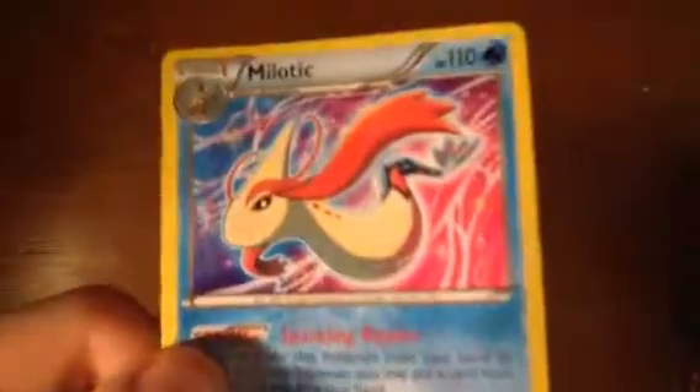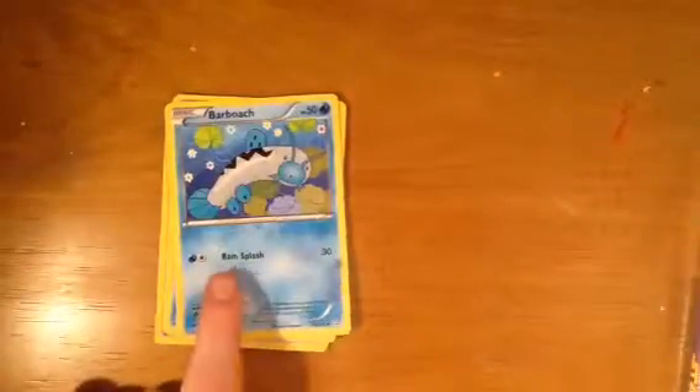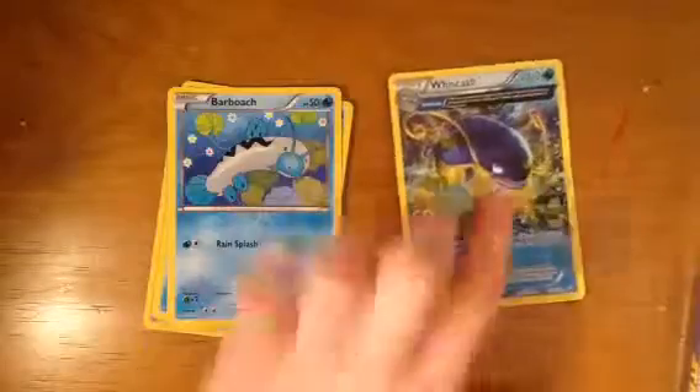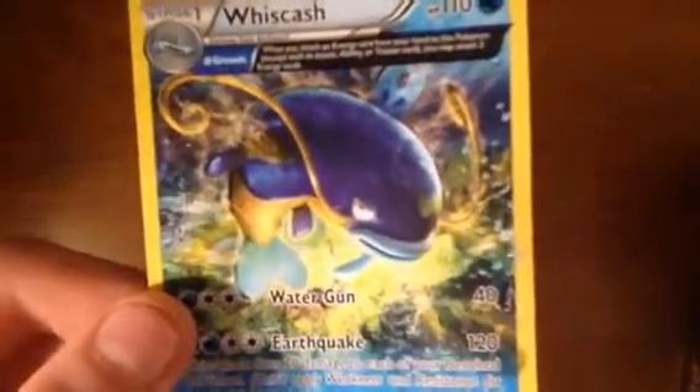Just go on Google Images, open a new tab and search 'Ponyo big lady' — she looks just like this. Alright, next one — last one here. This was even more of an improvement. Rain Splash — 15 damage, okay, but 110 HP. Look at this — beautiful, magnificent, and just amazing all at once.